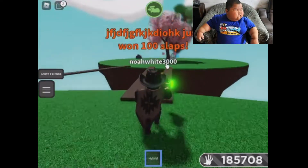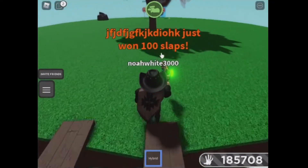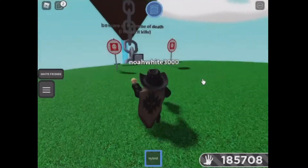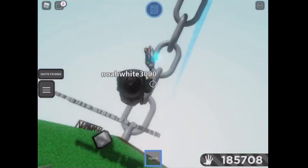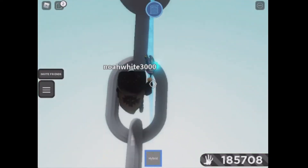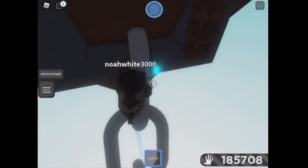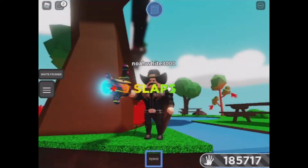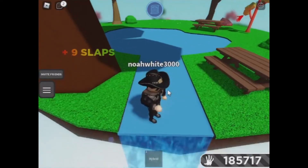Now go to Big Boy Island. Turn on low gravity and make your way up. Now you see those cracks — jump into them.